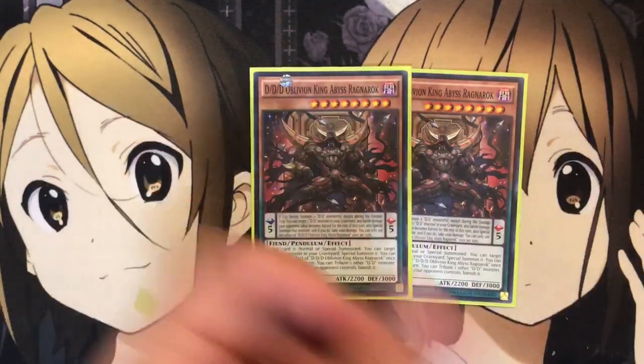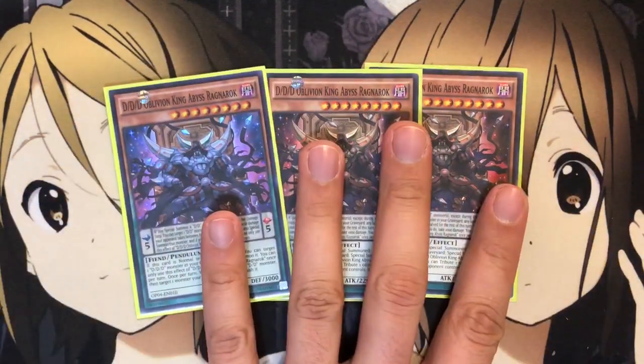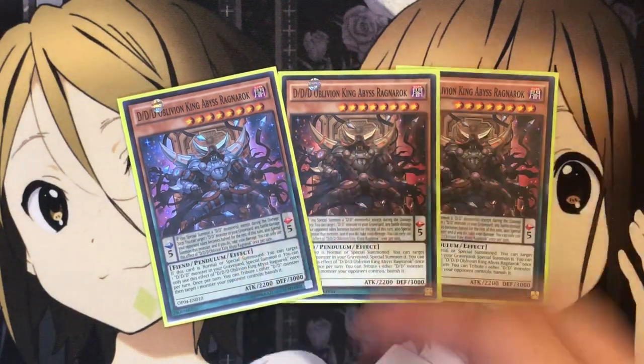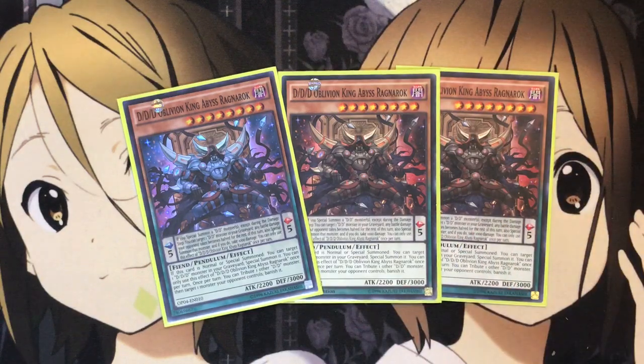And also three DDD Oblivion King Abyss Ragnarok. This is your big monster play to go into. When it's normal or special summoned you can target one DDD monster in your graveyard and special summon it. You can only use this effect of Abyss King Ragnarok once per turn. And once per turn you can tribute one other DD monster, then target one monster your opponent controls and banish it.